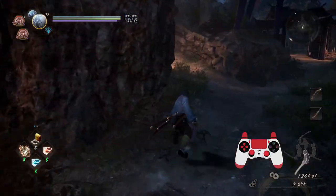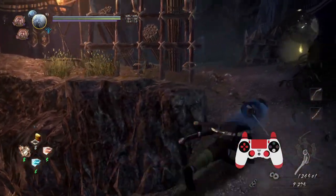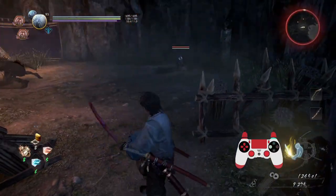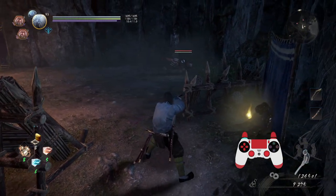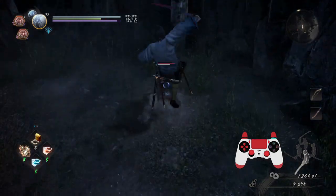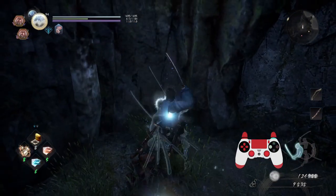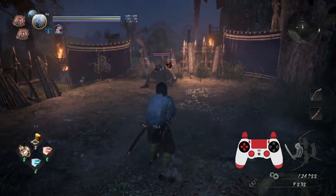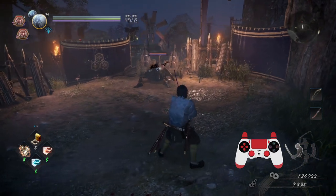Let's continue this level and keep practicing the timely guards, which work on anything and any enemy. But there are only certain abilities that function off of a timely guard — sword is one of them, and it's really valuable against humans because humans for the most part will do normal attacks, and that's pretty much what you want to aim to timely guard or parry in general.